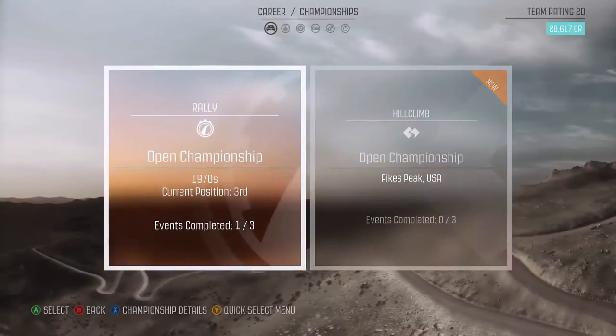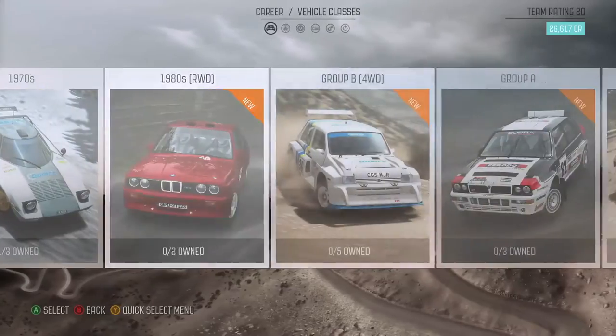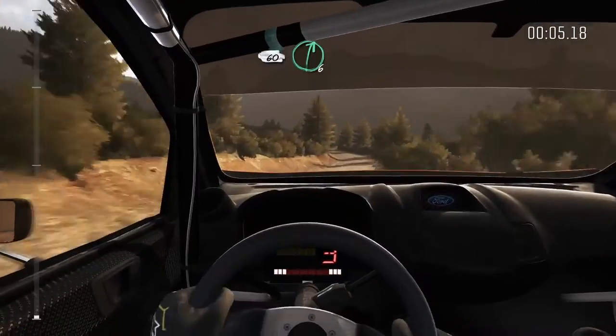In the game at the moment there are two modes: Hill Climb and Rally. There are 14 amazing-looking cars, from the 1960s through to modern day cars like the Fiesta RS Rally. There are also six different views you can choose from while driving these cars, as you can probably see in the video right now.